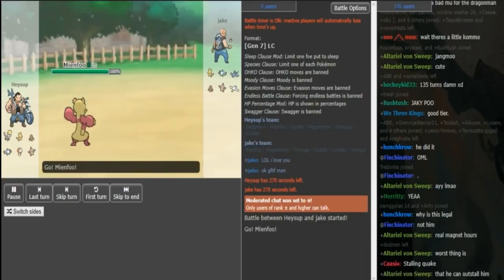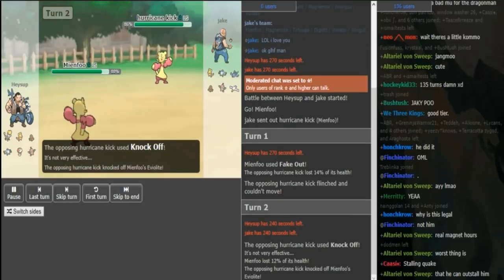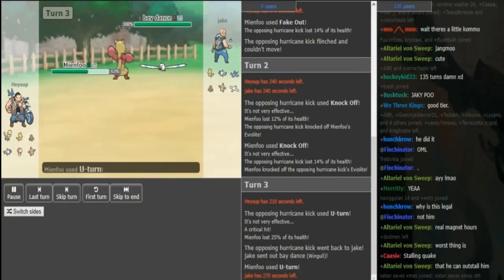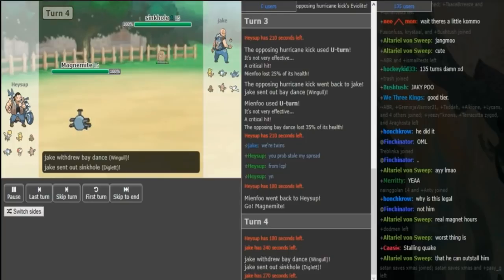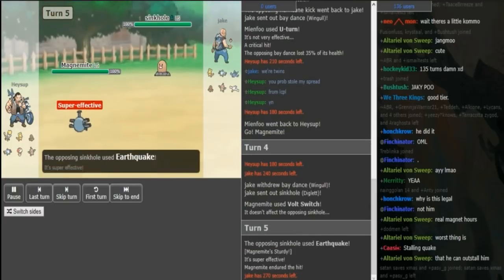Let's just hop right into this — hyperspeed mode. We see Mienfoo vs Mienfoo action. We're going to see Fake Out. Haysup's Mienfoo outspeeds, meaning it's faster or a tie. The Knock Off shows it is actually tied between the two Mienfoos — they just knock each other off. Neither really wants to switch. They both go for U-turn. Jake gets a little unlucky getting the fast U-turn, and Haysup can get a free slow one. But Jake makes a god play and goes hard to Diglett — so if Magnemite is Scarf or anything, this man is trapped. I'm assuming this will be Better Just Recycle because there's no way Scarf is the play otherwise.